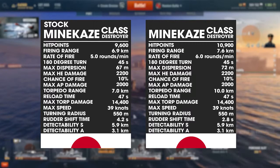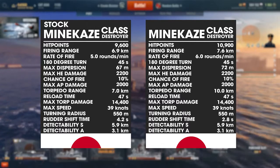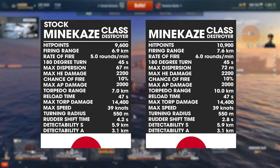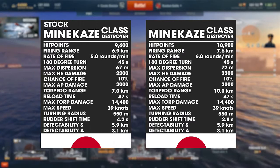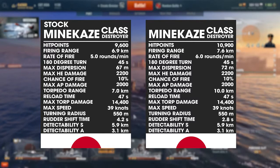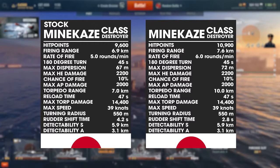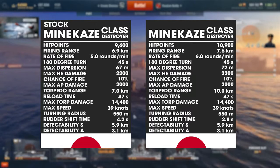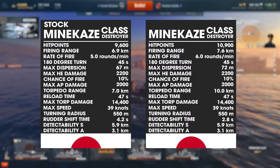Comparing with the upgraded Minekaze: hit points increase to 10,900, firing range increases to 7.6 km, rate of fire speeds up to 6 rounds per minute, 180-degree turn time stays the same, max shell dispersion increases to 72 meters, HE damage, AP damage, and chance of fire remain the same. Torpedo range increases from 7 km to 10 km — a very significant increase, giving it something like baby Long Lances for its tier. Reload time is the same, torpedo damage is the same, speed is the same, but rudder shift time improves to 2.8 seconds — notably faster than stock.